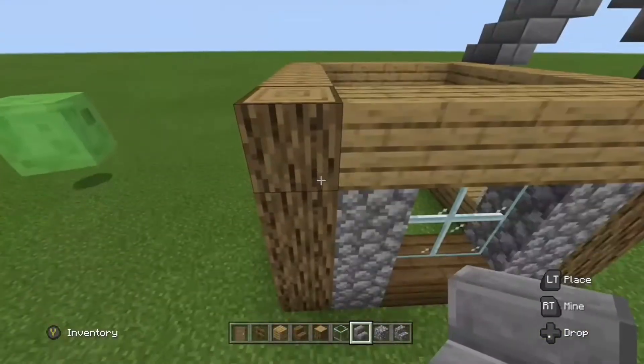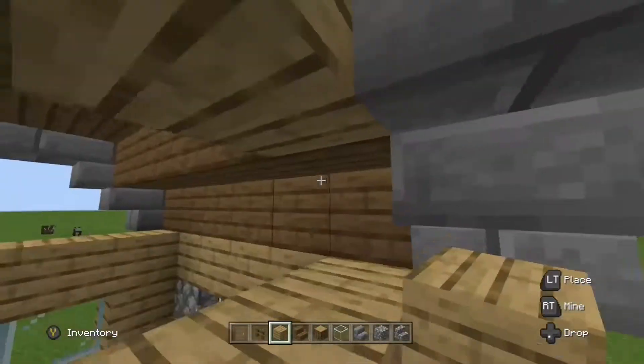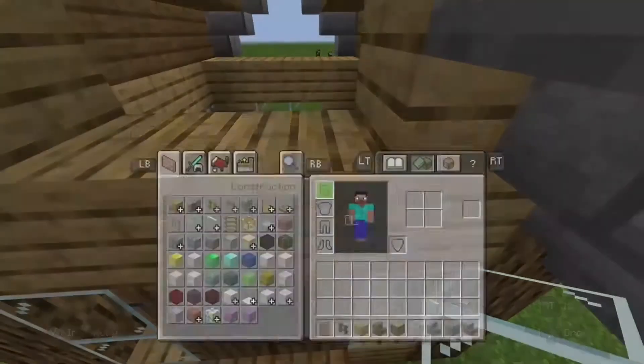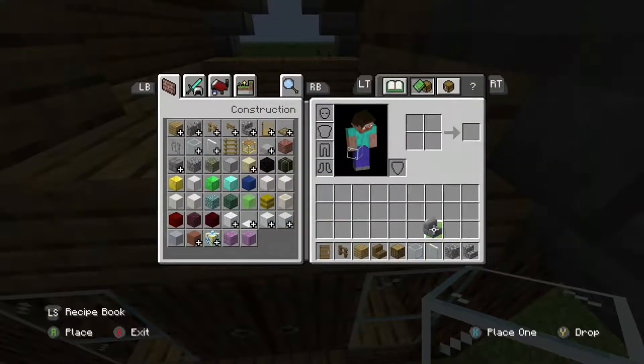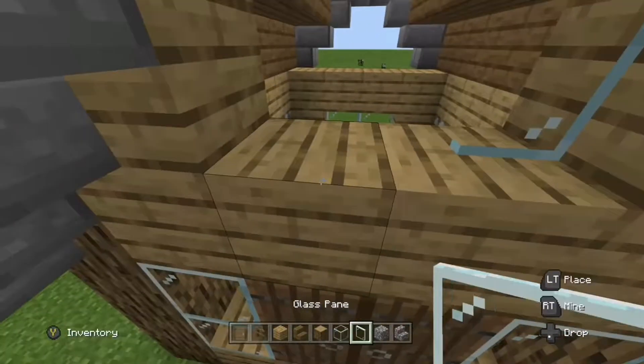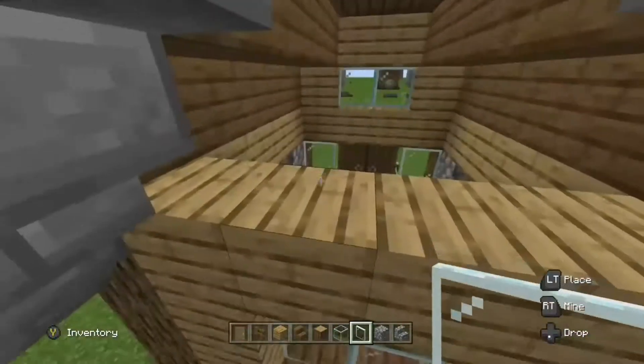Next, get your stone brick stairs and create a normal roof frame on each side of your shack. After that, copy it over onto the other side. Then get your oak planks and place them in between your roof and your walls, but leave a gap of two in between.